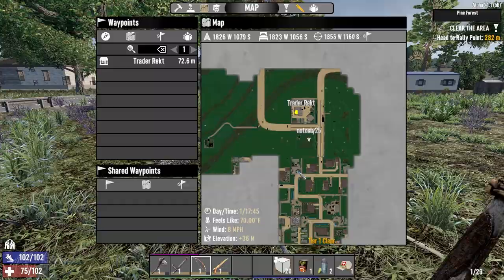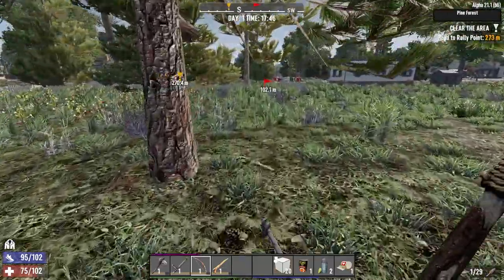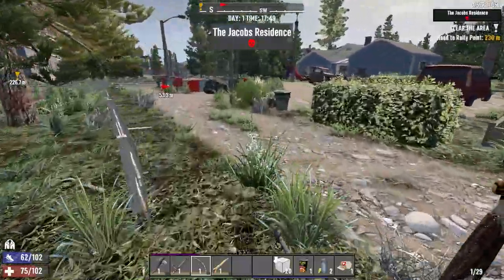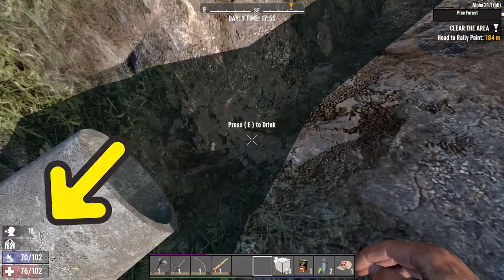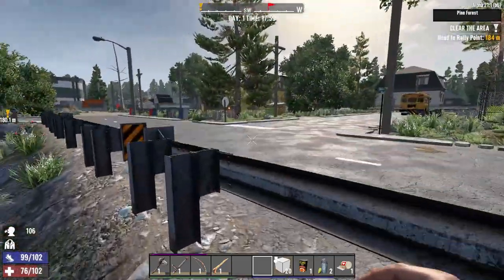Nearest water source would be just a ditch down here. Now we're able to run again, let's go get some perfectly balanced water that the devs don't see as an exploit. There we go - 100 worth of water.